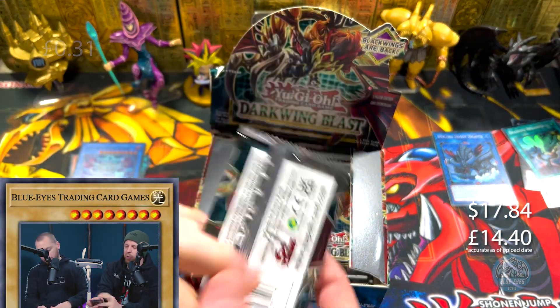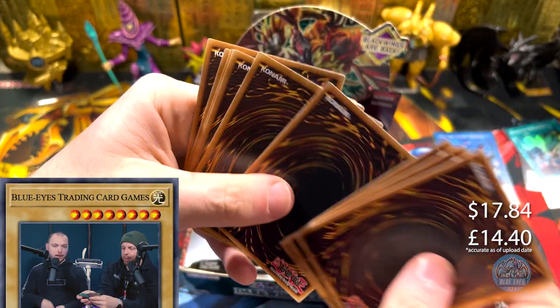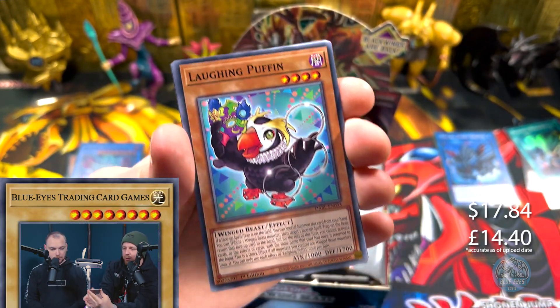Don't forget, if you want to purchase any of the singles you see on here — mainly foils; we don't really sell commons — you can check out the link in our description down below. We have our Card Market store, and you can also check out our eBay for odds and sods, some grading cards, some mystery boxes, things like that.